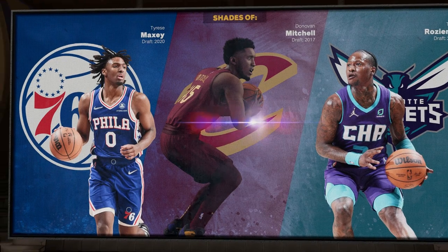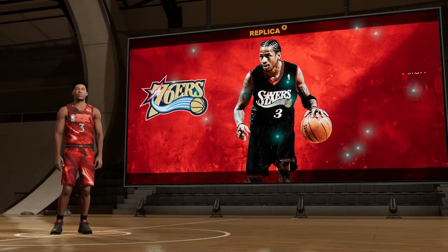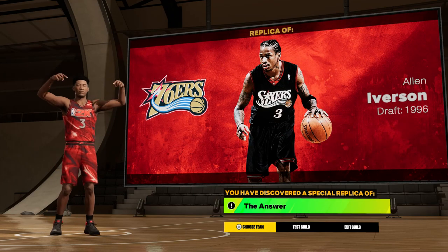On this screen, AI is not going to pop up, which might be confusing, but then a black screen comes up, the Philly logo comes up, and then as you can see there's Allen Iverson — The Answer. If you guys want to see gameplay with any of these replica builds, make sure to hit that subscribe button.